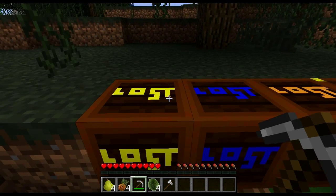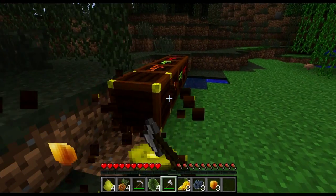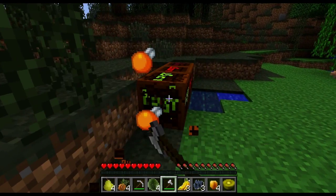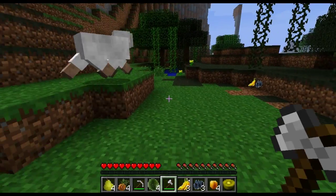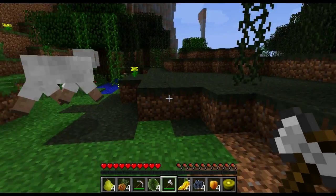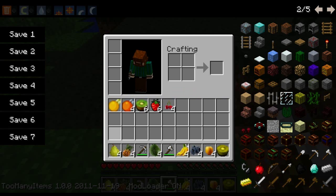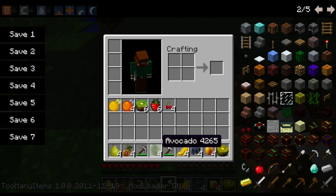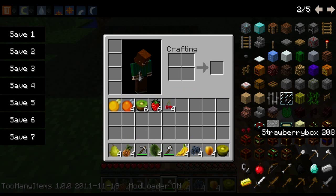You have avocado. And this is all the stuff so far — this is the 1.2 version. So you have golden orange, orange, kiwi, strawberry, cherry, pear, pineapple, avocado, banana, blueberry, apricot, and golden kiwi. That's all of them.